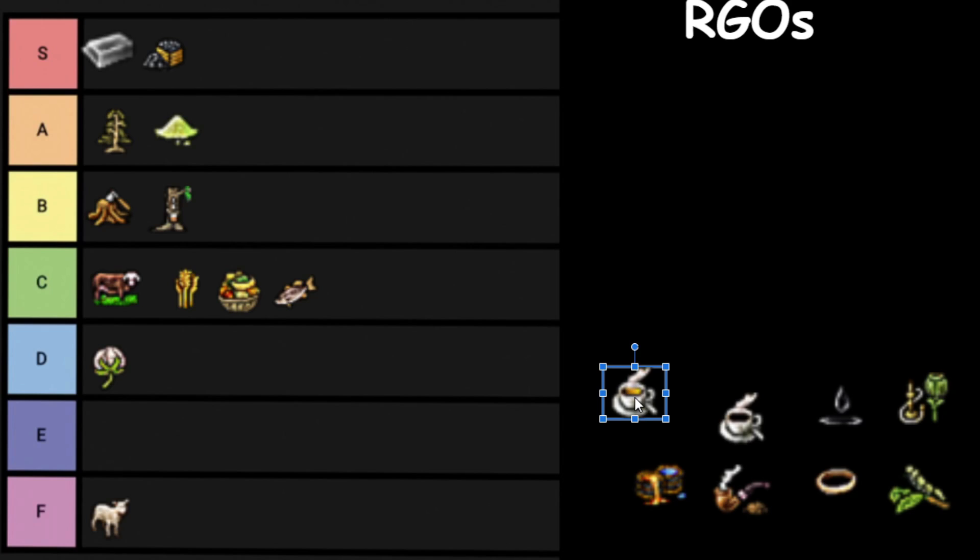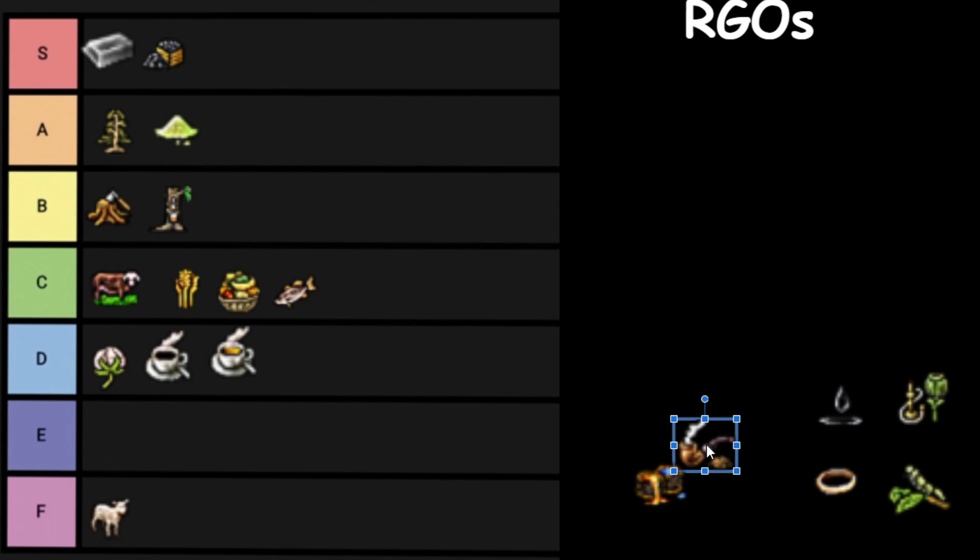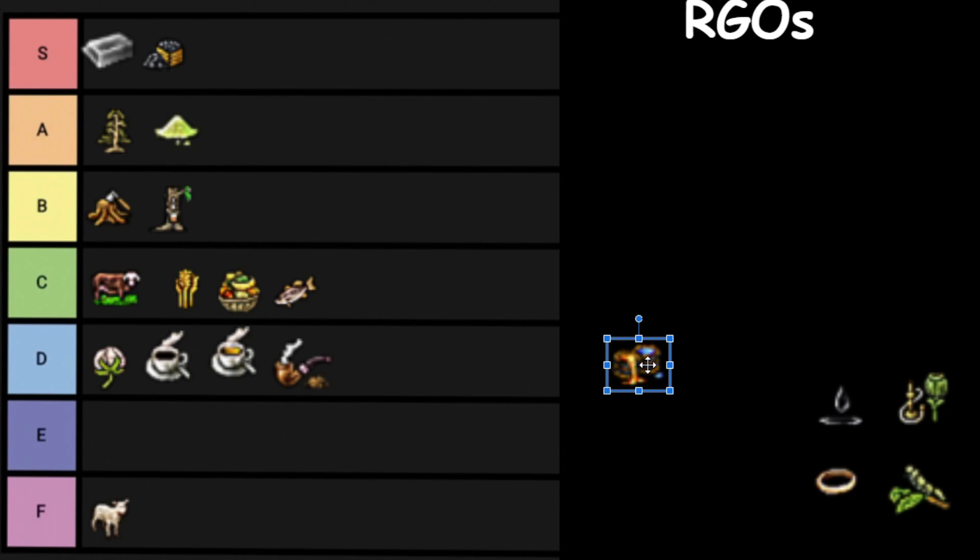Then we have Tea — because it's vastly inferior to coffee, F tier. Just kidding, they're both D tier. The pops consume them, but you don't make that much money off them. Tobacco is D tier also — just another one of those goods that's pretty good at the beginning of the game but falls off. Then we have Dyes, which I think are E tier, because in the late game you can just make synthetic dyes in a factory anyway, and that's probably easier and more profitable.